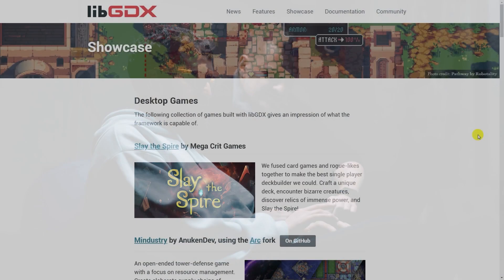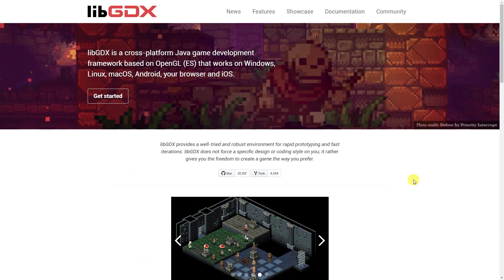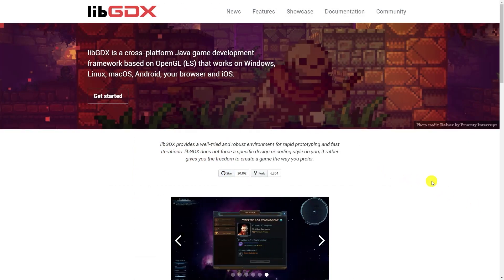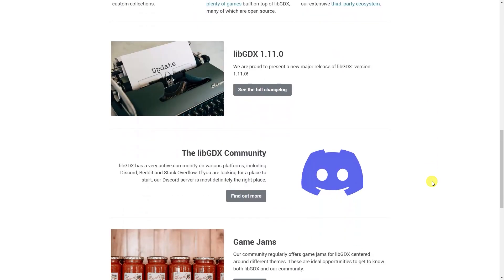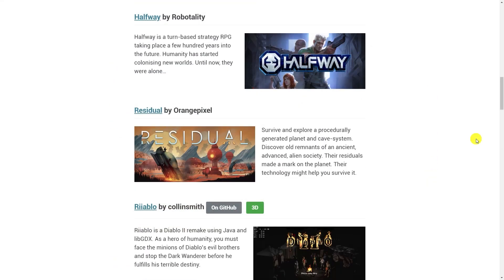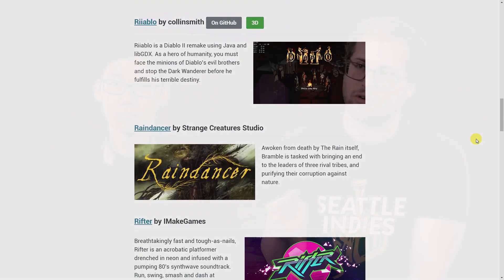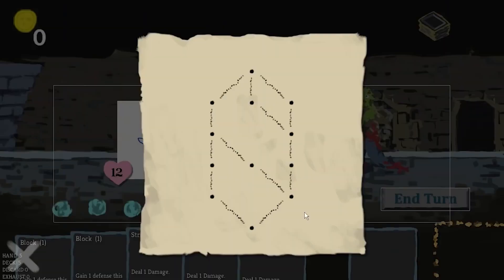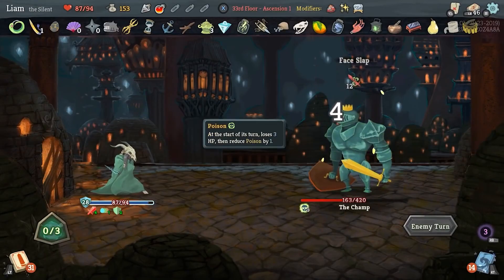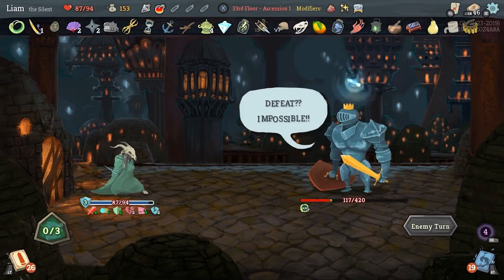The game was made with LibGDX — a free and open-source game development application framework that allows for the development of desktop and mobile games. It also has cross-platform support for Windows, Linux, MacOS, Android, iOS, and WebGL. Giovannetti and Llano worked on Slay the Spire for two and a half years before launching it into early access in November of 2017, with an official release on Steam in January 2019.